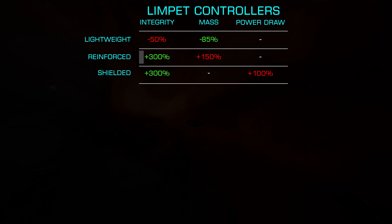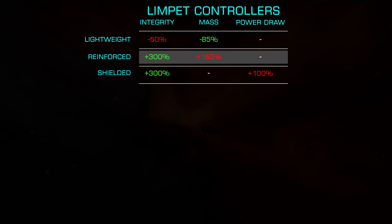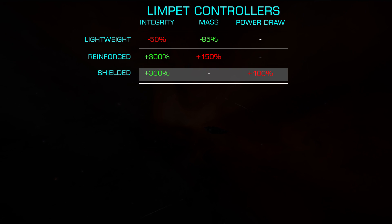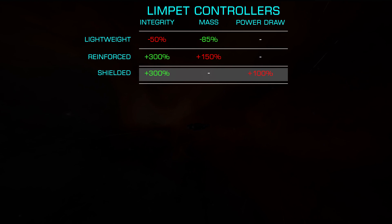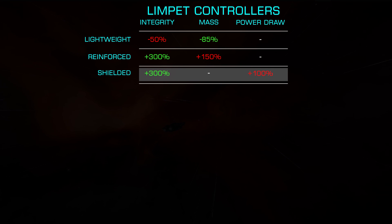Next, we have Reinforced, which offers a 300% increase in integrity at the cost of 150% additional mass. Last, we have Shielded, which offers the same 300% integrity increase but with the doubling of power draw, allowing you to choose which negative affects your build the least between power and weight.